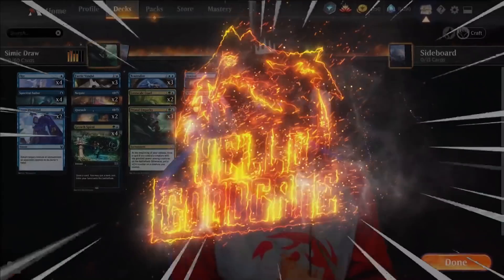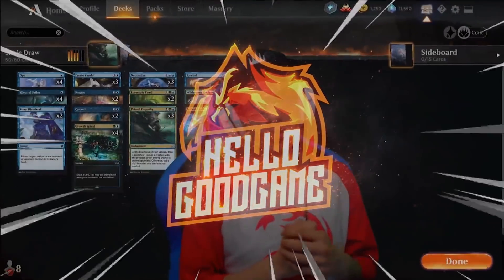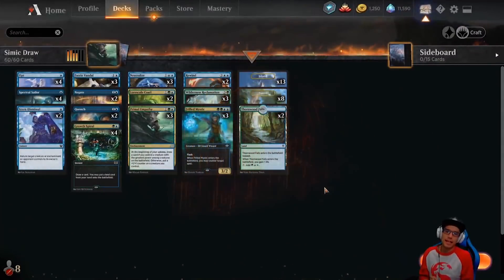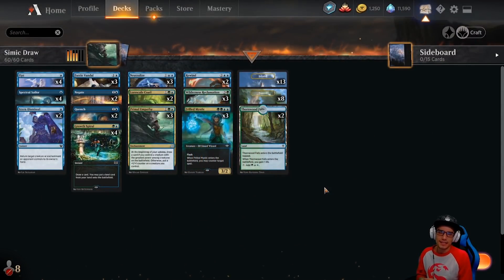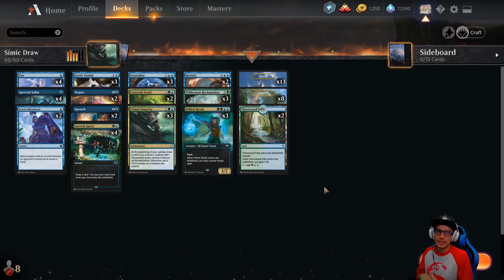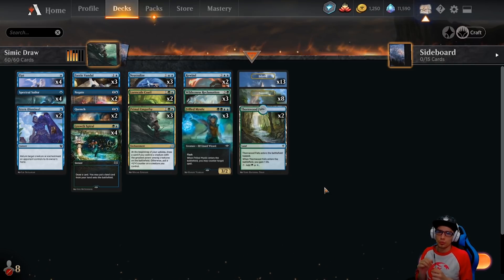Hey everybody, welcome back. Thanks for taking the time to watch Hello Good Game. Today we're playing Simic Draw. This is a free-to-play deck with zero rares and zero mythics. One of our common combos. I believe this is episode 6, version 2.0 of Simic Draw.